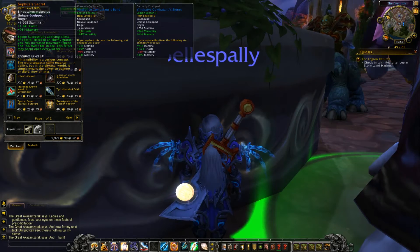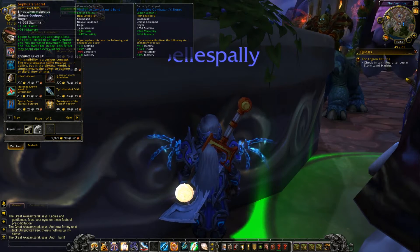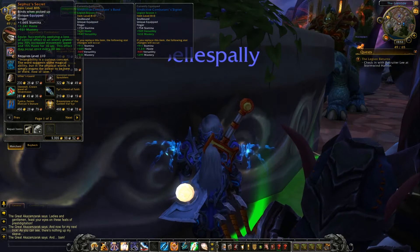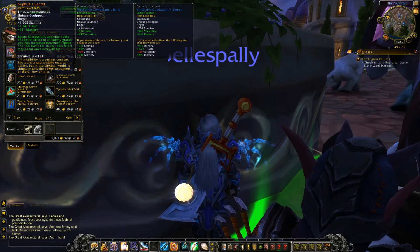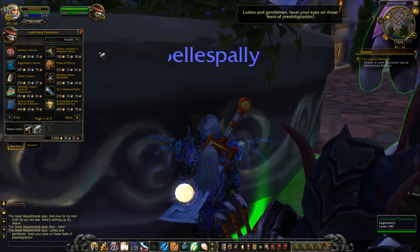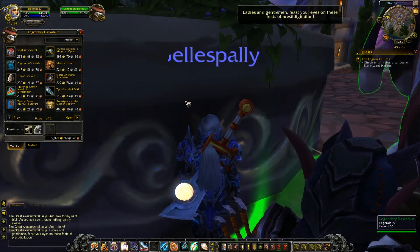The first one is going to be a ring — haste and mastery are the main stats. Successfully applying a loss of control effect to an enemy grants you 70% increased movement speed and 15% haste for 10 seconds. This effect can occur once every 30 seconds.